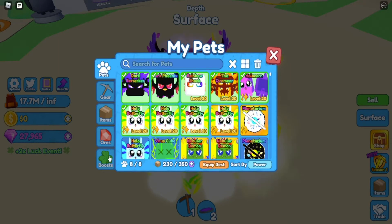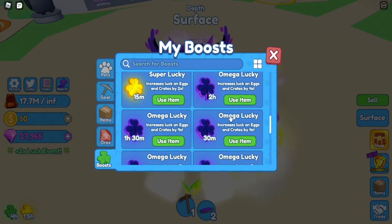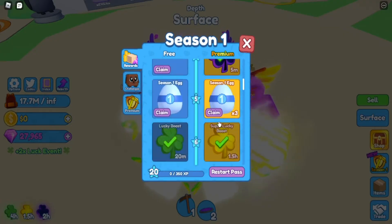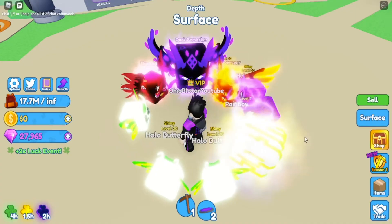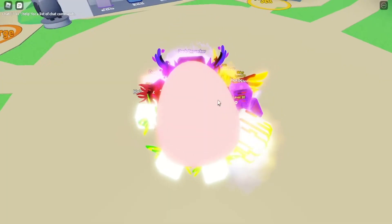We're gonna open our items and turn on our boost for the eggs. Looking at the index for the season one egg — there's a secret pet and only four pets in the egg, so you actually have a decent chance. The odds are 68%, 27%, 4.1% for the legendary, and then the secret pet.